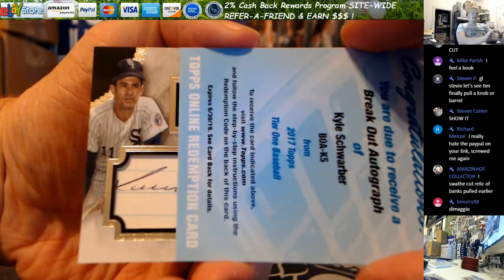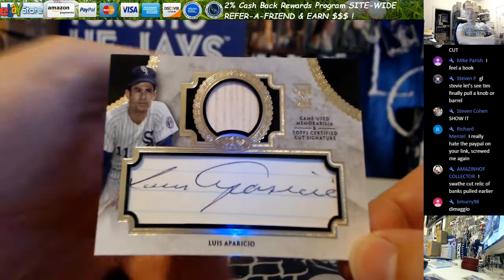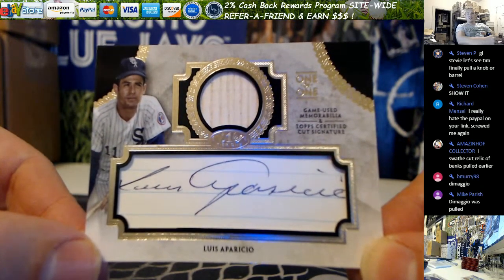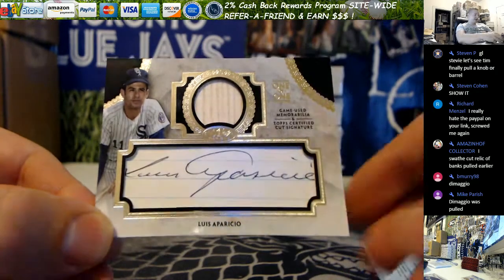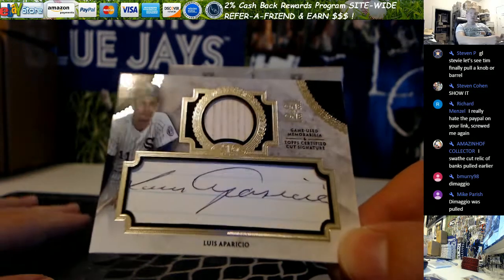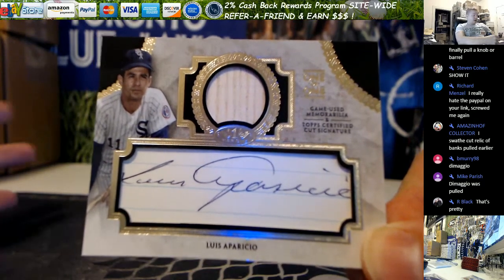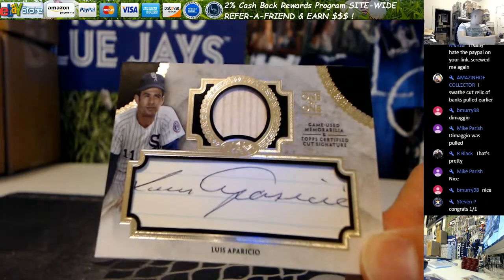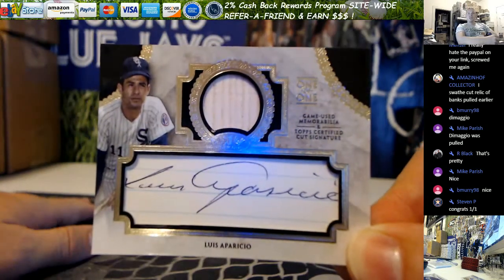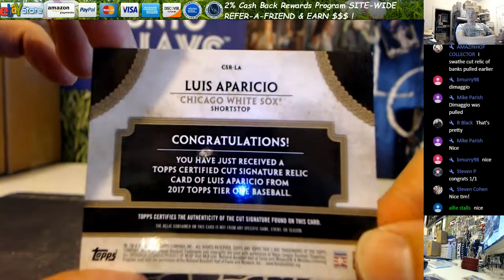White Sox - Aparicio! Aparicio, that is really freaking cool. Louis Aparicio game used bat relic in a cut auto off an index card. I'm actually surprised I recognize him from the picture and just the 'Louis.' I'm not great with Hall of Famers at all. That's really nice. We got a cut auto - all that's left now is a knob and a barrel. We've hit the whole checklist - certified one-on-one game used bat, Louis Aparicio, White Sox legend. Nice card.